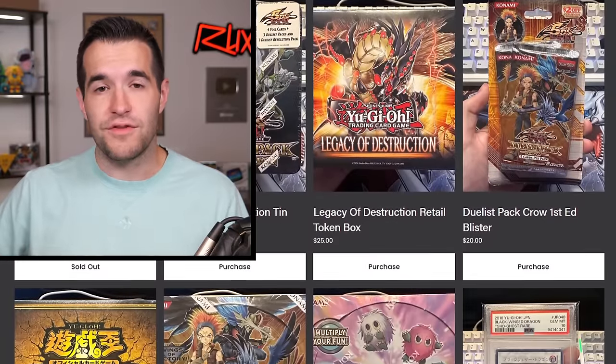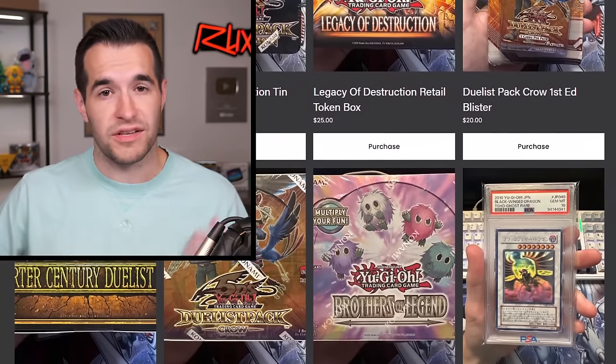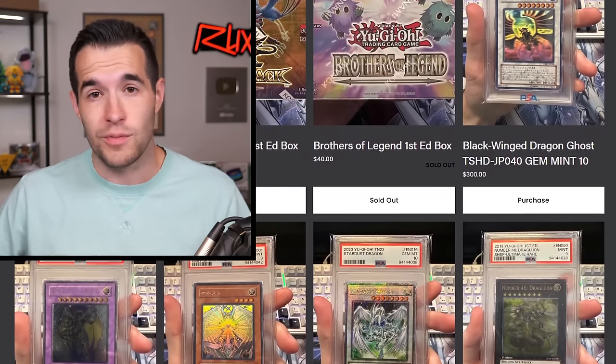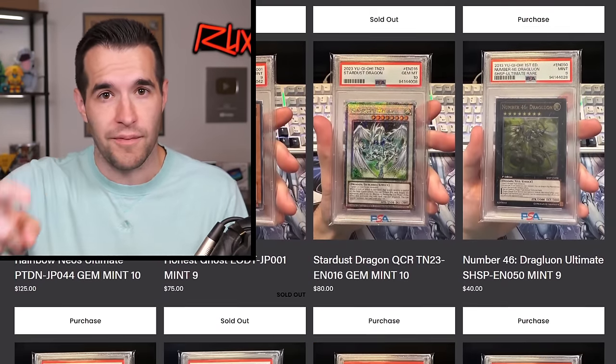By the way, all of these will be available on Ruxin34.com. If you don't know how to spell Ruxin, the link is in the description below, but you can always just go to Google and type in Ruxin34. You'll be able to buy anything you see in this video, plus a bunch of other things like sealed product, old tins, old boxes, new boxes, etc.